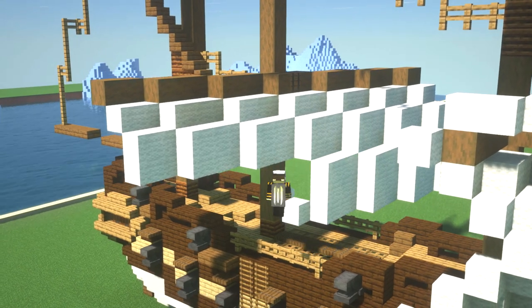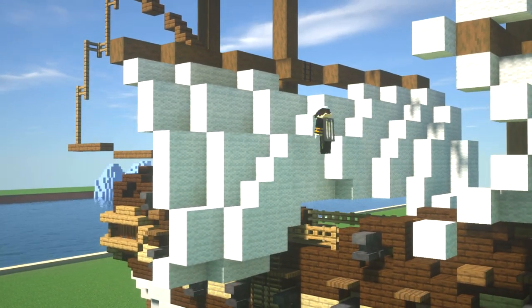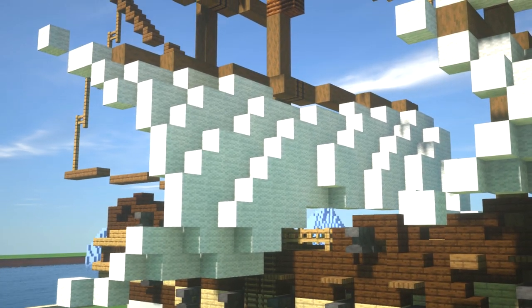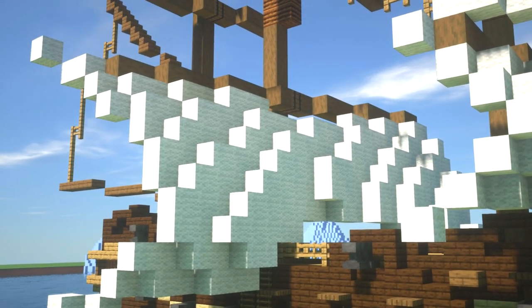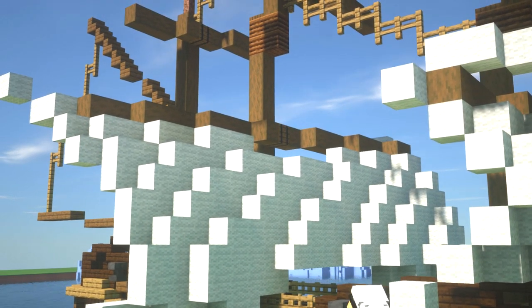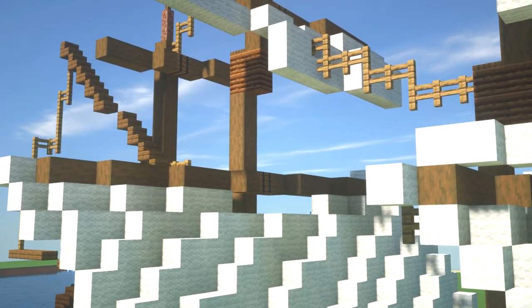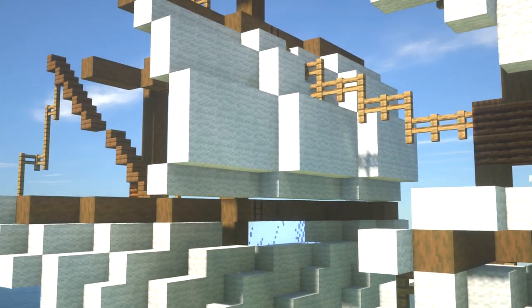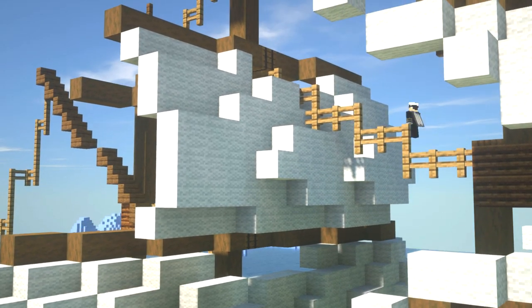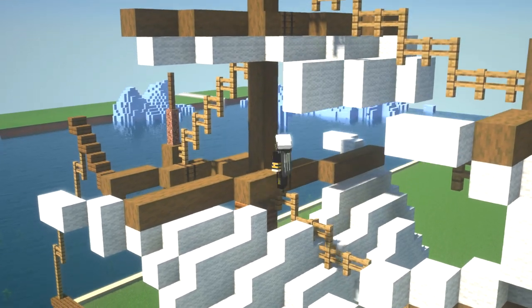Now we're getting onto the main sail - the biggest mast, the main mast of the ship. This is where you're going to get most of your push from the wind. So building a really big sail - this one because it was quite large I had to cut out a really big part at the bottom of it to actually get it to fit. But overall it looks quite good when it's hanging over, and especially with all the other sails in place I think it looks pretty good.